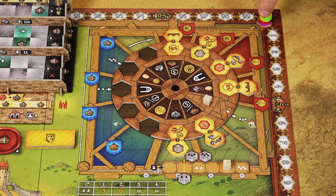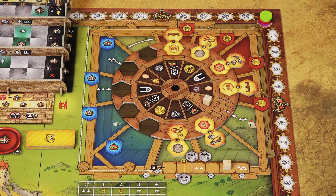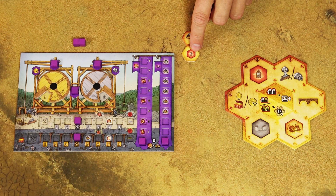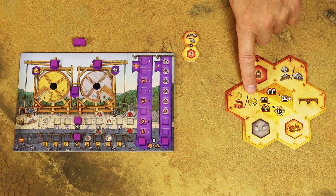The game is played over 16 rounds, starting with a randomly chosen first player and continuing clockwise. Turn-counting cubes help track those turns. Each turn has 3 steps. In the first step, you choose one of the 6 action tiles. After taking the tile, you perform only one of the two depicted actions — not both, only one of your choosing. There are 6 possible actions in the game, all displayed on your action board.